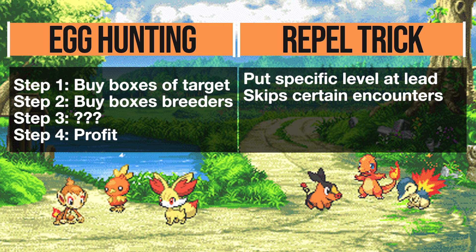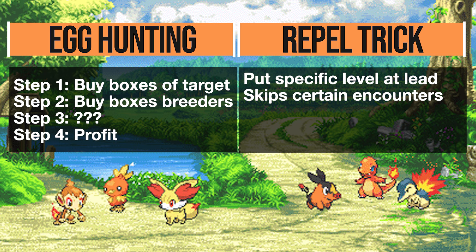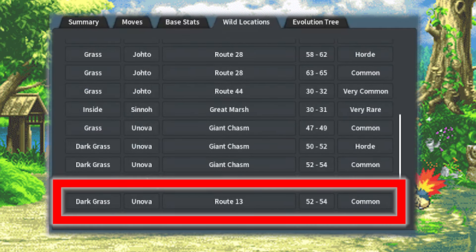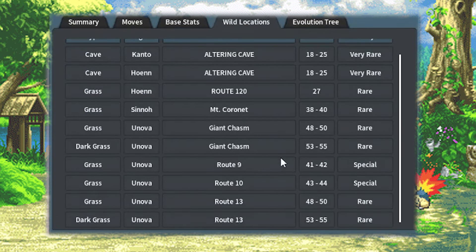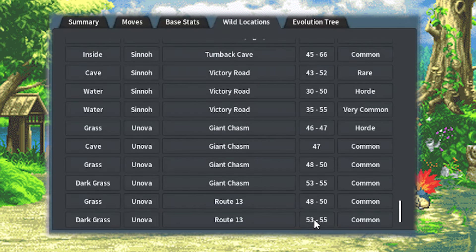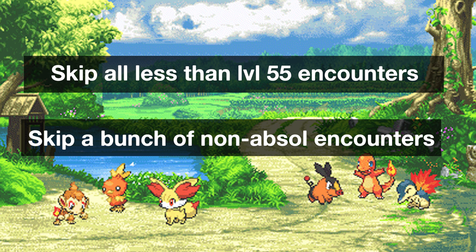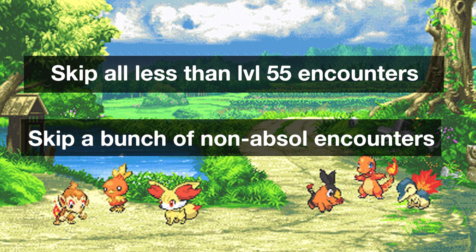Repel tricking uses repels with a specific level Pokémon to skip certain encounters. Repels stop encounters with wild Pokémon that are a lower level than the lead Pokémon in your party. For example, on Route 13 in Unova, the dark grass patch contains Tangelas between level 52 to 54, and also Golbat and Absol from level 53 to 55. So if you lead your party with a level 55 Pokémon and use a repel, you'll skip anything below 55 — skipping all Tangela encounters since they don't appear at level 55 or higher. Double encounters alter this a little, but we'll leave the explanation at the basics for now.